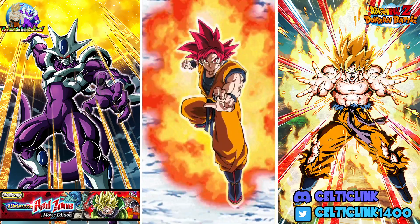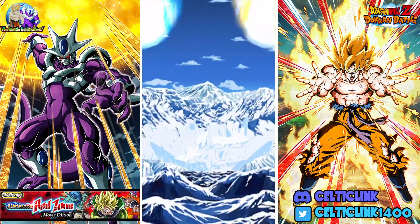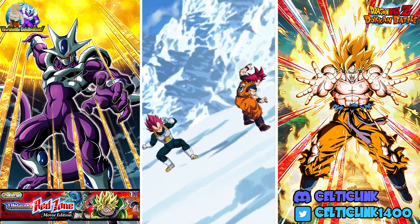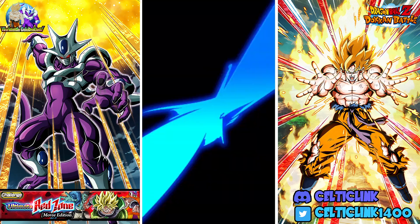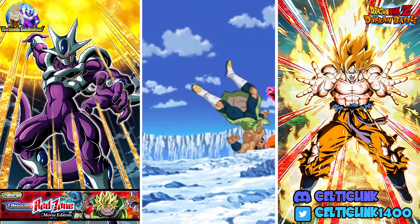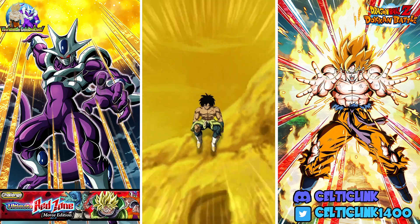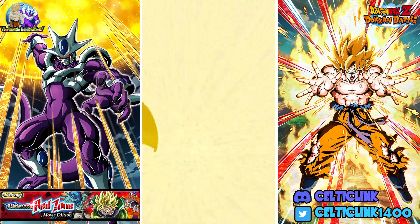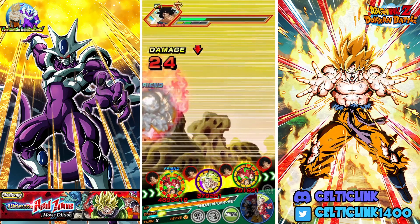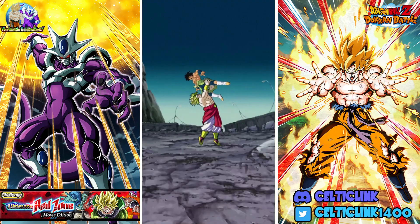We proved just how useful Broly is in this event the last time we cleared this. His ability to reduce damage against Pure Saiyans, as well as the stacking he's got going on, definitely helps towards the final fight. The LR gods are taking the Super Attack — 86k. That's not too bad.